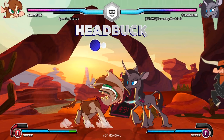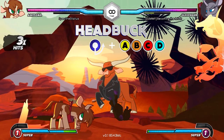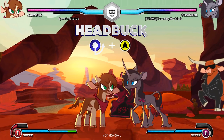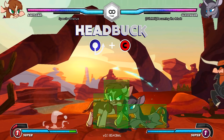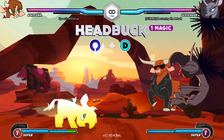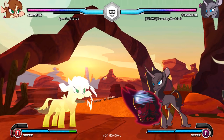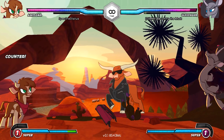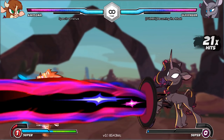Headbuck is executed with quarter-circle forward plus an attack button or magic. The button variations increase damage and knockback, again at the cost of longer startup — here's light, medium, and heavy. Light and medium won't hit crouching opponents. The magic variant costs one stock and comes out quick with increased knockback. It also has armor, which means that if Arizona is hit during startup, she'll finish the move anyway and take reduced damage. This only works on the first hit of an attack — multi-hit moves and supers go through armor.